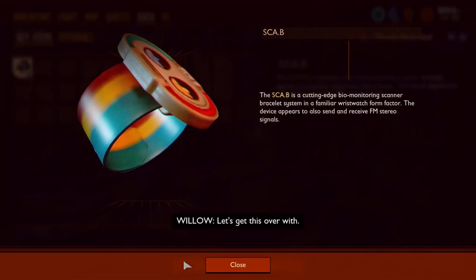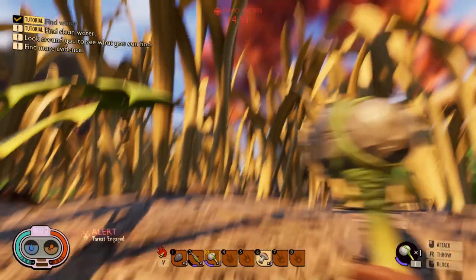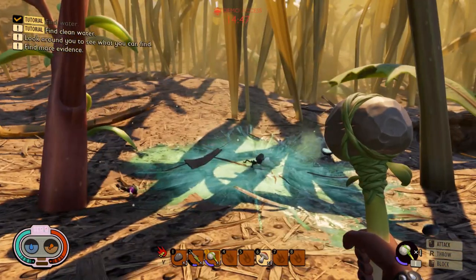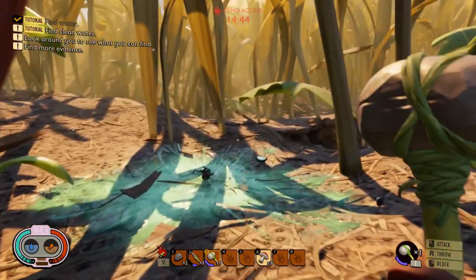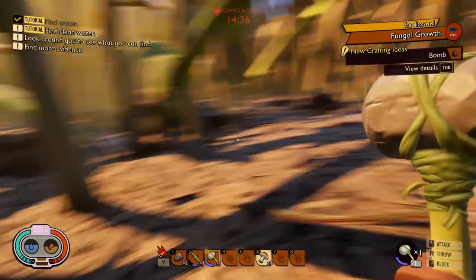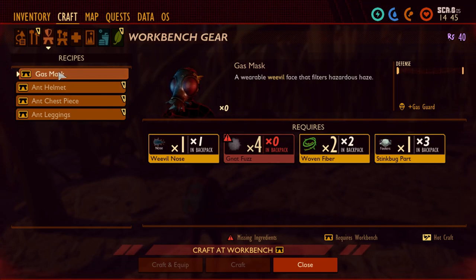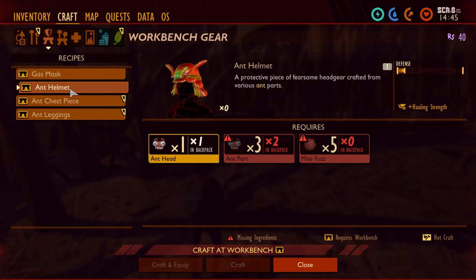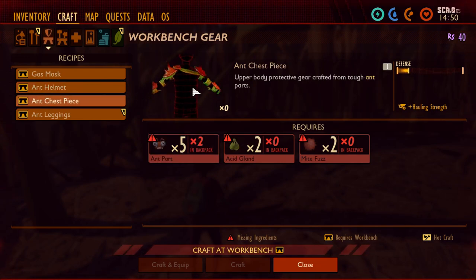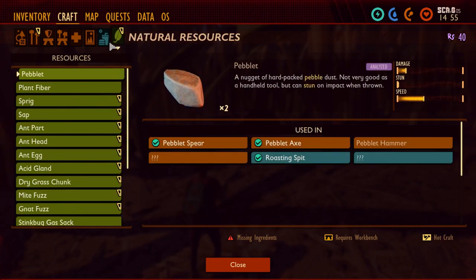The depth of field really helps separate the foreground from background objects so you really feel the environment, which is great. There are some really cool key items which I haven't played with much — tutorials and so many things to do straight from the get-go. You can craft weapons and really cool armor items. By the way, this is the gas mask which can protect you from gas from certain bugs. This is an ant helmet — look at this — gives you more defense. There's another chest piece, and leggings.